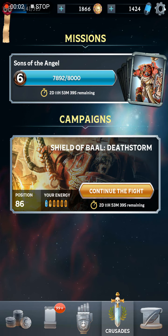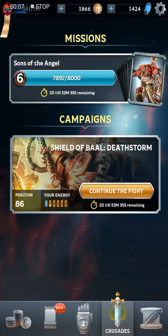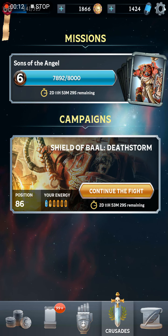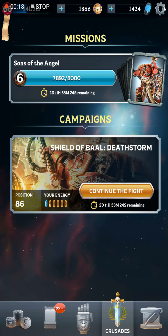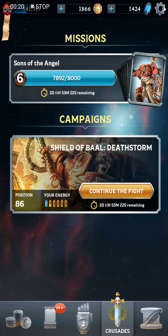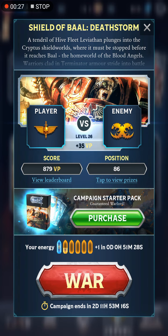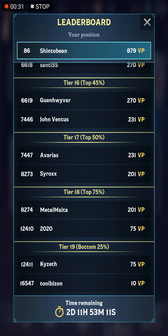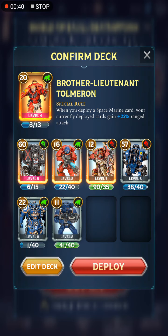Hello everyone, ShintoBean here playing some more Warhammer combat cards. I am continuing this week's campaign: Space Marines vs. Tyranids. This is the campaign where they just released the new Tyranid Warlord, the Turvigon, as well as two other Tyranid bodyguards not available for players to use yet. I'm currently at position 86 out of over 16,000 players on the leaderboard, so that's pretty decent. Been using all the campaign energy as I get it, with still two and a half days left.